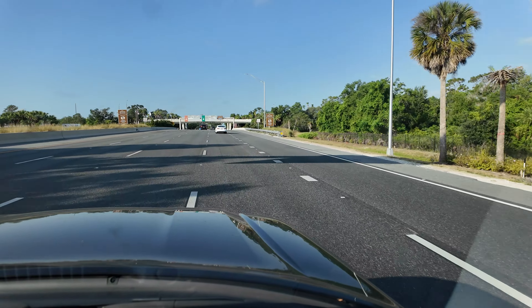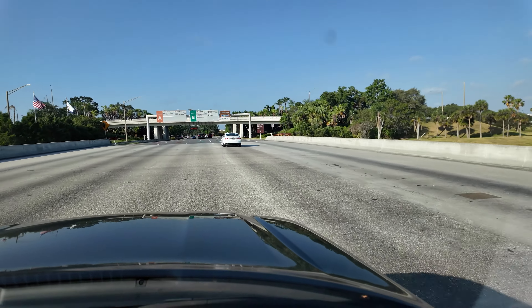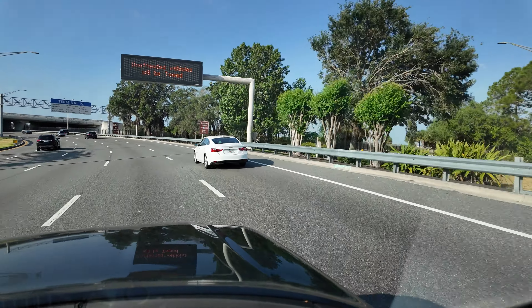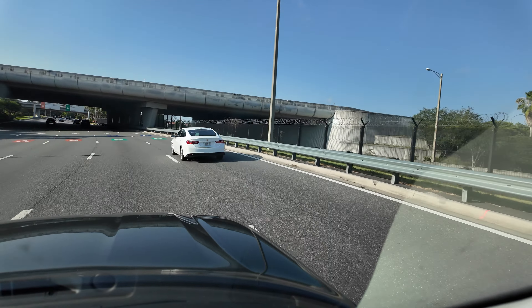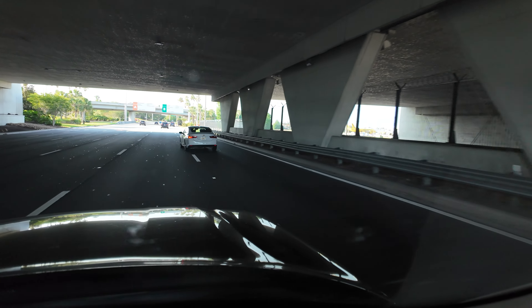The main problem when returning your car is the locals, because they in general know where they're heading, and you as a tourist have no clue. A nice workaround: you've got Terminal A, B and C. Stay to the left for Terminal A, stay in the middle for Terminal B, and go to the right for Terminal C.